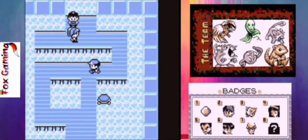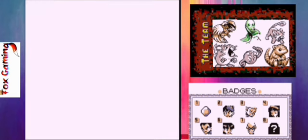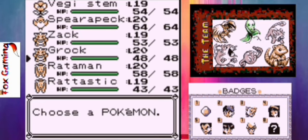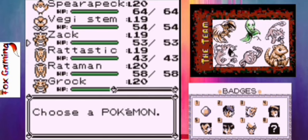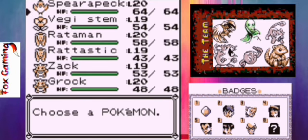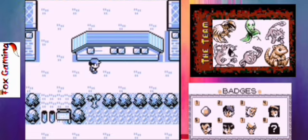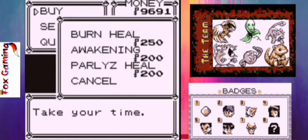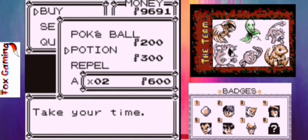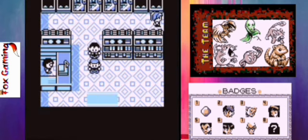Now let's go back to the Poké Center and heal up before we take on Misty. All right, we are all healed up now. Let's move the party around a little bit — I'm going to put Spearpeck up front, and move Grok and Zach down to the bottom because they'll probably get wiped out right away in this gym. I'll also check the Poké Mart and buy 10 more potions, just to be safe.